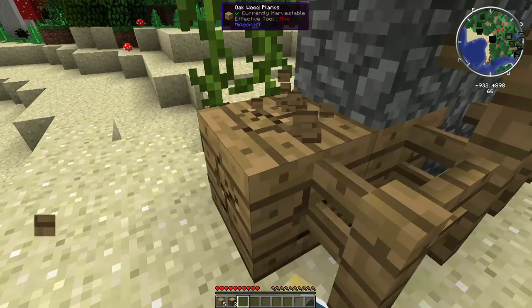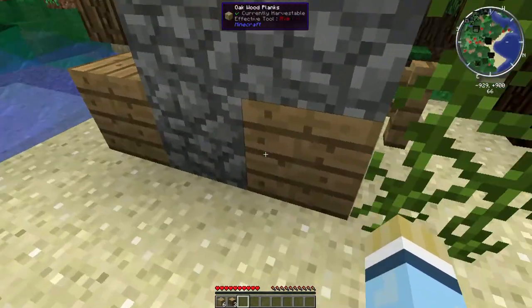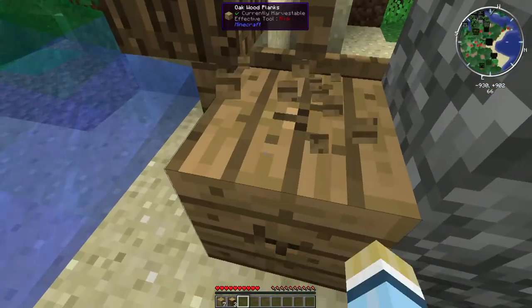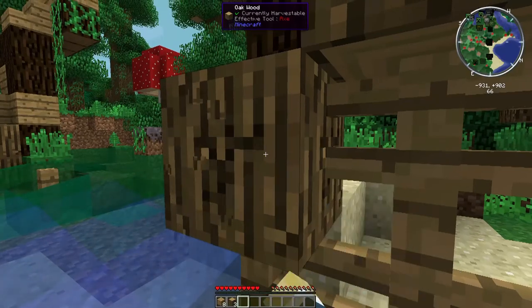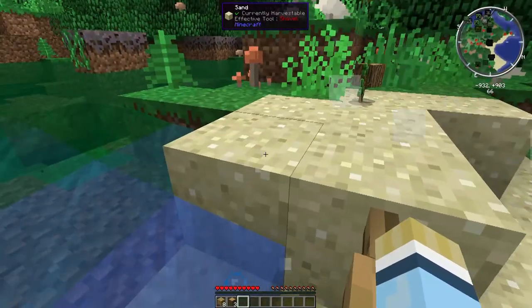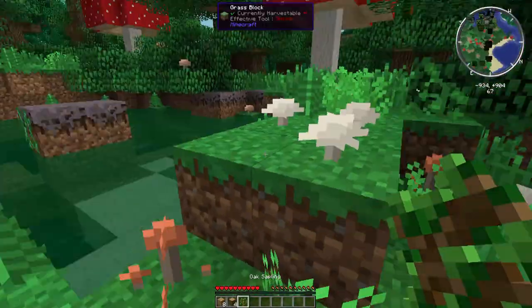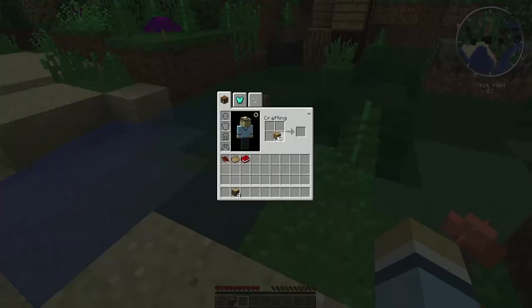We've got Galacticraft in here so we're going to be going to space. We've got so many other things. Miscraft is in here so we can create our own worlds. Applied Energistics, Big Reactors - we can do a lot of electronics and electrical crafting. So let's just quickly get some tools going here.